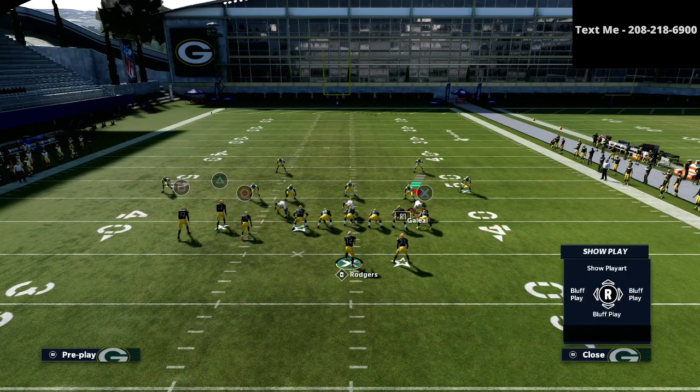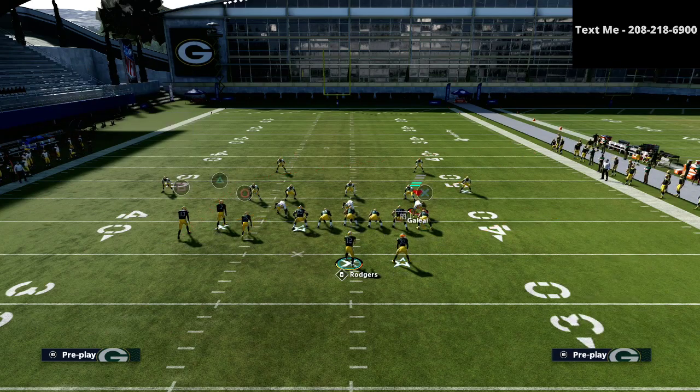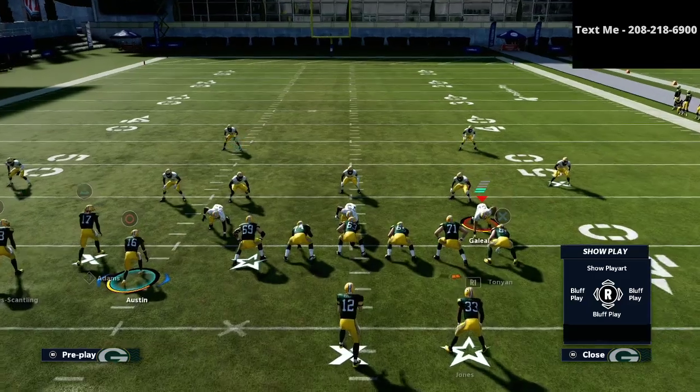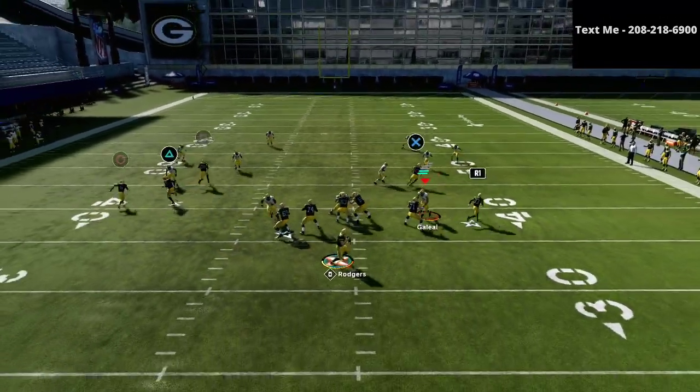What I'm going to do is put the circle receiver on a hitch, smart route the X receiver, and put the triangle receiver on a flat route. If you want to learn my entire way to run the gun bunch tight end offensive guide, I'll leave a link to that in the description. This is the route combination, and all we're going to do is motion the circle receiver a couple of steps to the left, just like this, and then snap the ball.